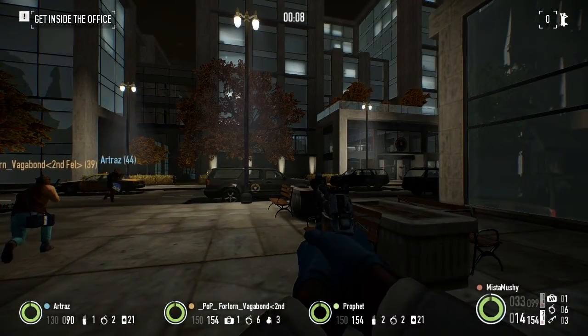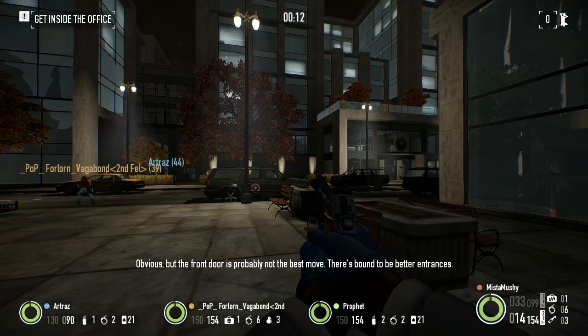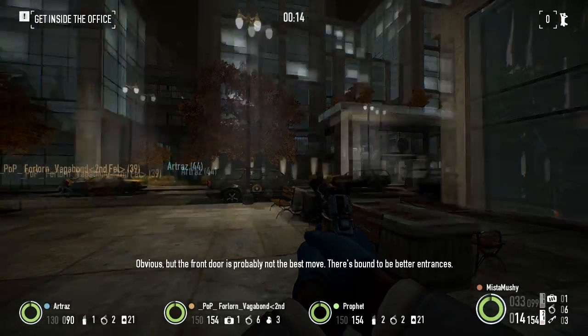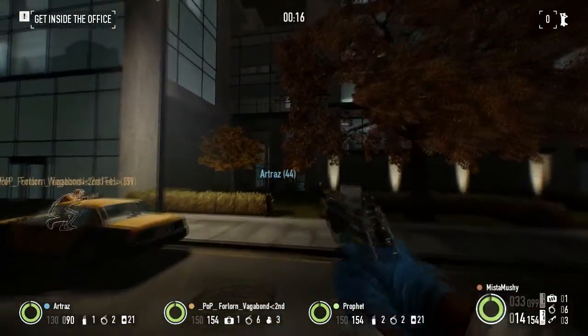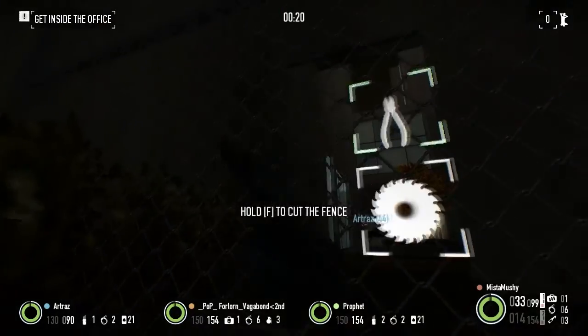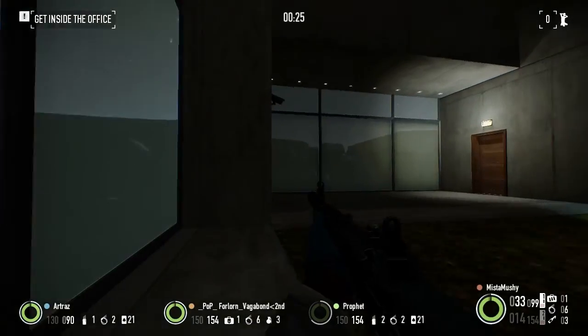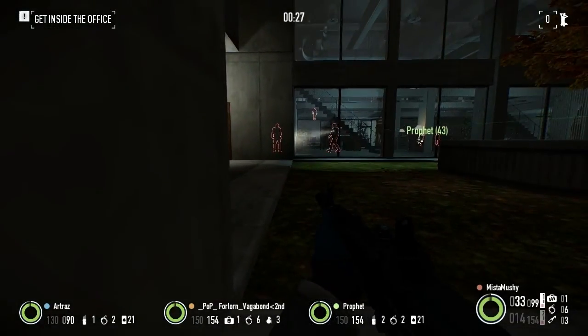The 3 guns you will be getting are the Cobra, the Blaster 9mm, and the Uzi, which are all some machine guns. The Cobra sports a high rate of fire and high concealment while having low accuracy and damage. The Blaster 9mm comes with a high rate of fire, medium damage, lots of ammo,